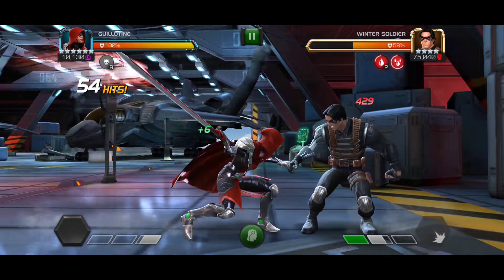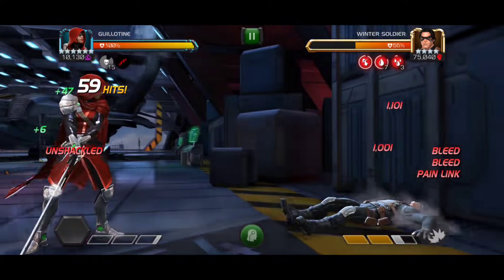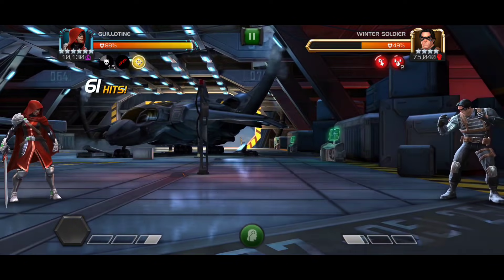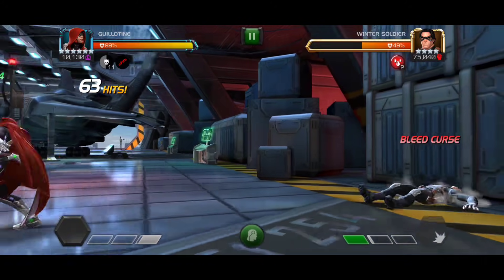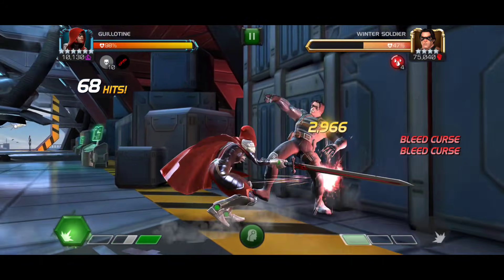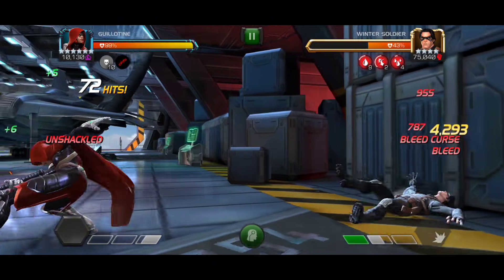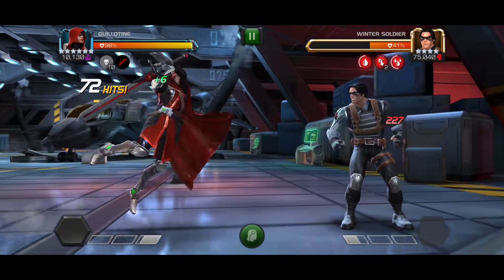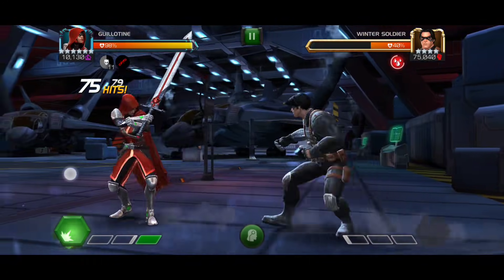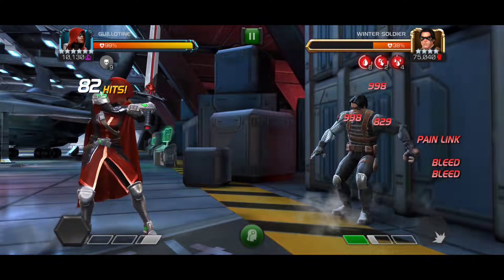This is Winter Soldier at the end of the day and you can heavy spam. One thing I really like about this buff is actually Guillotine's heavy attack reach — it's really, really good. There are so many heavy attack based characters who just don't have the best reach, which is one reason I like Spider-Ham. With Guillotine you can easily block the SP1, bait the heavy attack and counter with it. Damage-wise, keep in mind it's rank one without suicide masteries, so rank two or three we're probably looking at around 3,000 bleed damage.